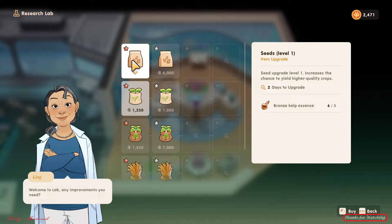Now if you want to upgrade your seeds to level one, just come here and bring some money and some bronze scale. It says seeds upgrade level one increases the chance to yield higher quality crops.